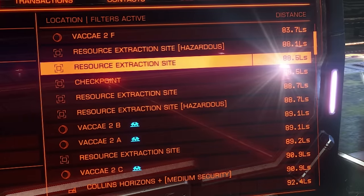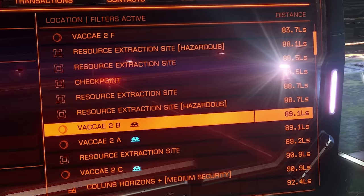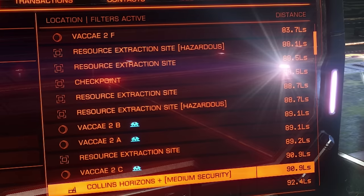Moving further down, the little round icons are planetary bodies or moons. If they have a little blue spaceship icon next to them, it means that you can take your ship all the way down to the surface and land on them. Also, if there's a station icon as a sub-location next to one of these planets, like this one here, it means there's a manned station or base on the surface which you can also land on.